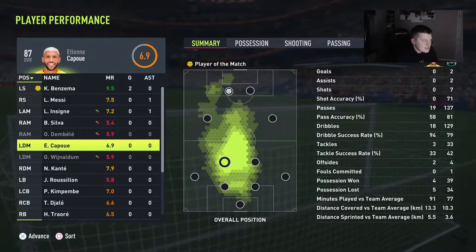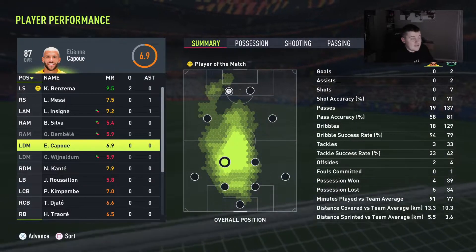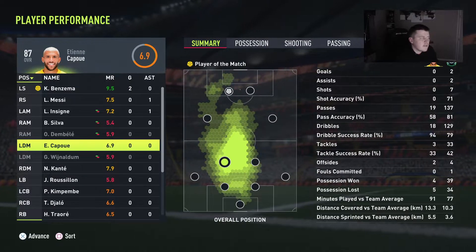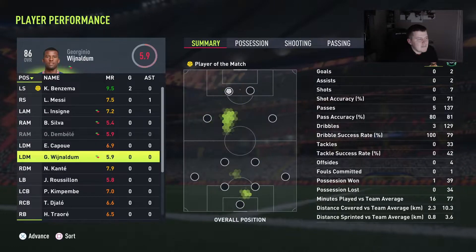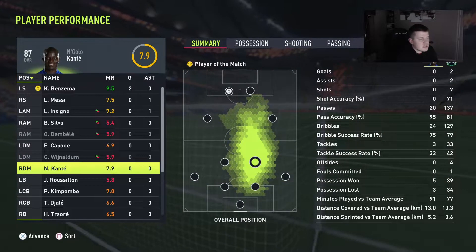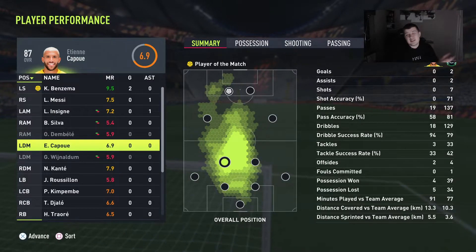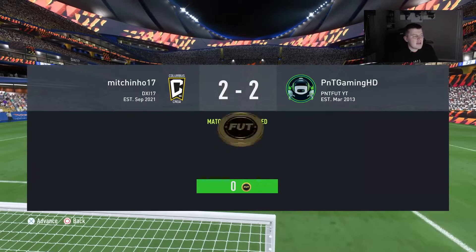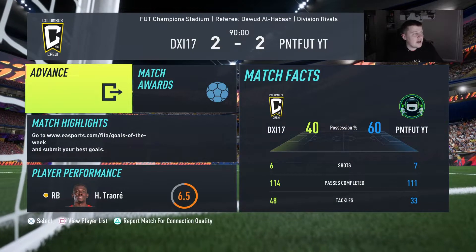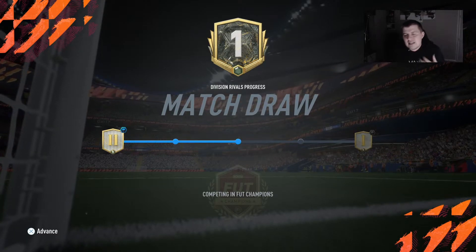Let's quickly look at the other stats. Kapoor got a 6.9 rating — not too bad. A 33% tackle success rate, 94% dribble success rate, and 58% passing accuracy. Possession won four times, possession lost five times. Comparing to someone in the same position: passes 95 versus 20 more, dribble 75%, tackle success rate 33%, possession won five times, possession lost three times. It just doesn't show this card is good — it feels sluggish against better, faster opponents. If I play against him, honestly I'm not scared.